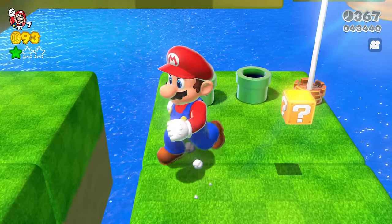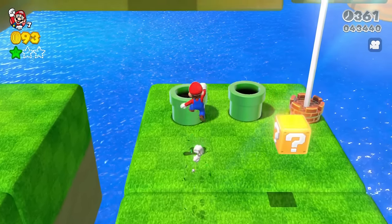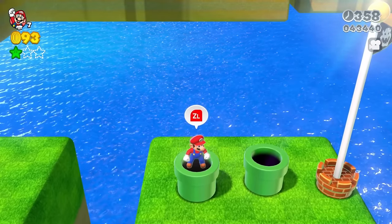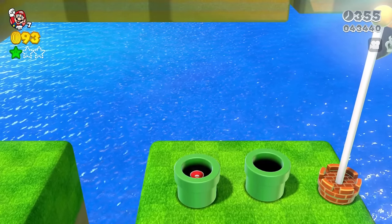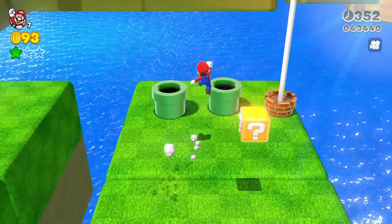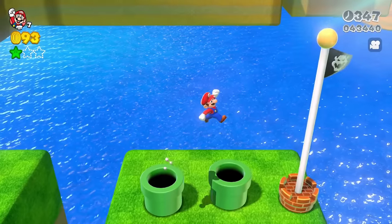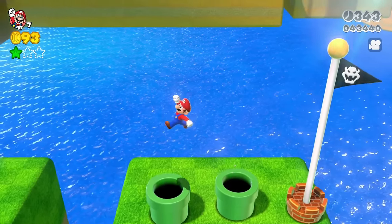Here's something really interesting. These two pipes look the same, but one is real and one is fake. The ZL prompt shows up on the real pipe — that means you can go down it to a different location. But on the fake pipe, that prompt doesn't show up, and that's how you know it's fake.